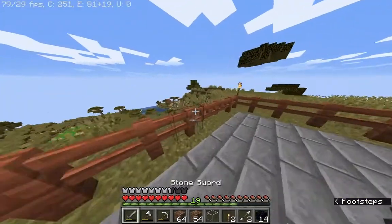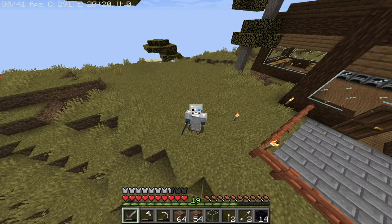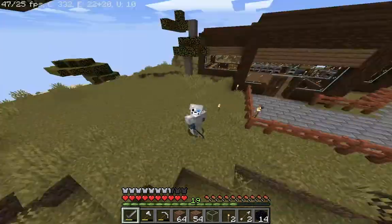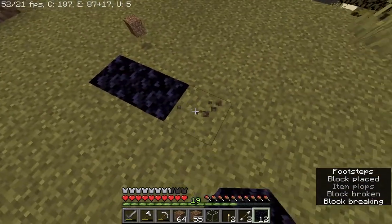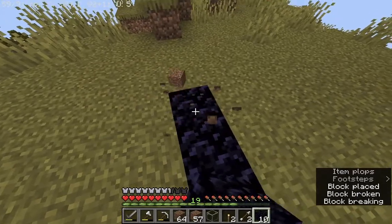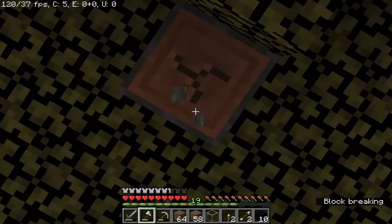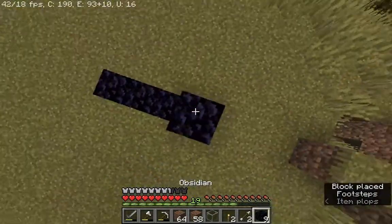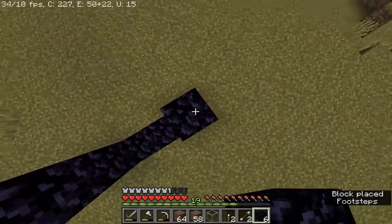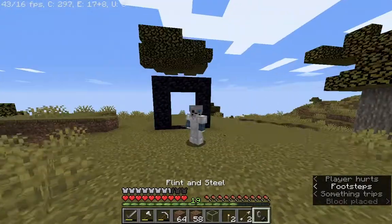Let's light this portal up. The reason I'm doing this all in one video is so I can make my op diamond armor, get it over with, and finally trade with these villagers. If you know me in real life or are one of my close friends, you'd know that I am rich in emeralds — I do everything with emeralds.